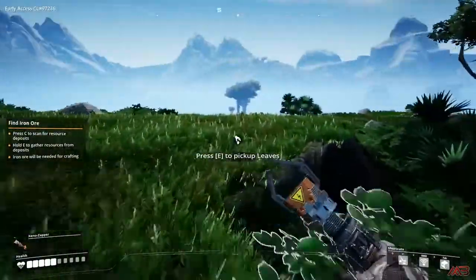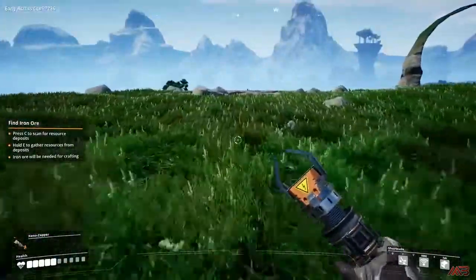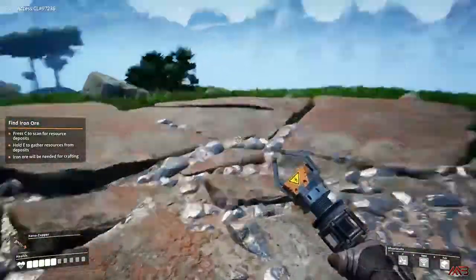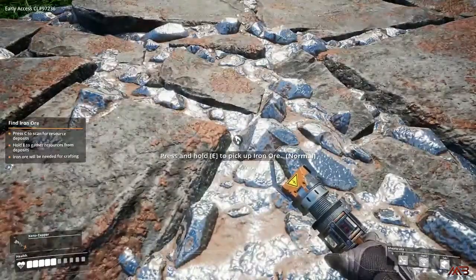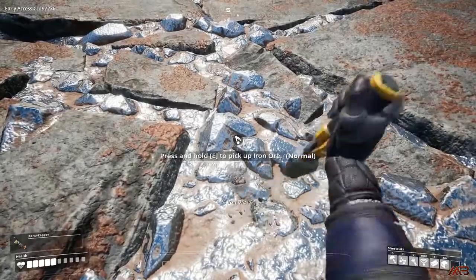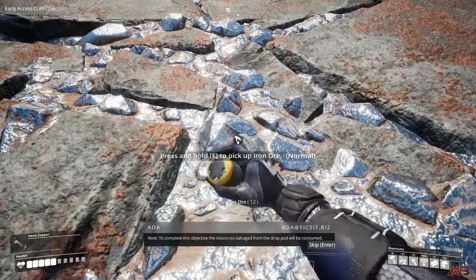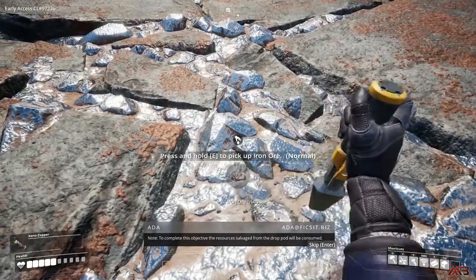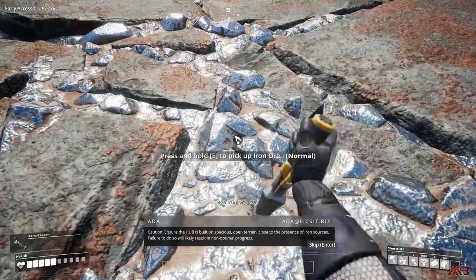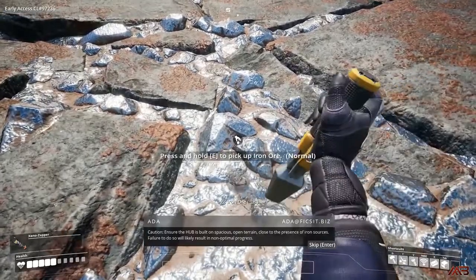This seems like a good place to start building a factory in Satisfactory. The nodes will also give off a glimmer so you know where they are. To mine them by hand just go over to the node and hit mine. This is very slow — one resource per hit — and can take a lot of time, but it will get better with just a little bit of patience.